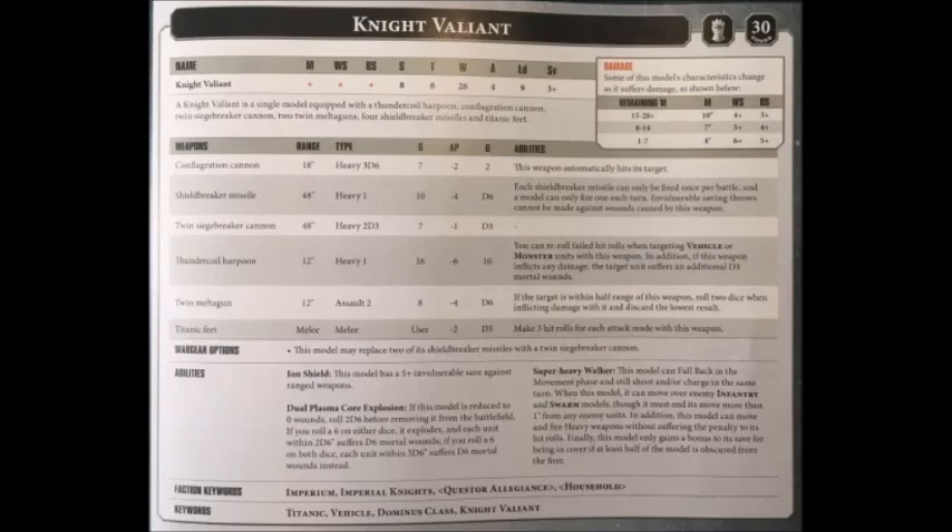Overall, the Knight Valiant is a close-range shooting unit. It ideally wants to be around 12 to 18 inches from the enemy, blowing them away with its enormous Conflagration Cannon and hoping to one-shot some enemy tanks with that Thundercoil Harpoon. It also has no aversion to charging and crushing weaker enemies under its titanic feet, but bear in mind it won't be quite as efficient doing this as your Questoris pattern knights.